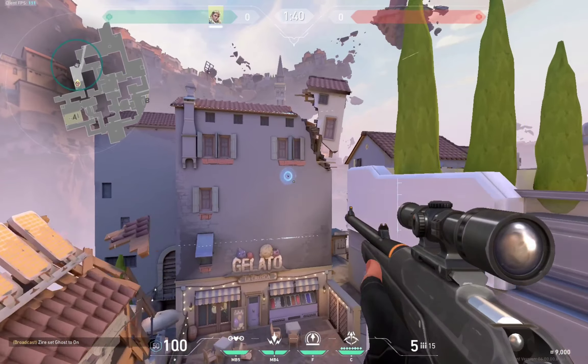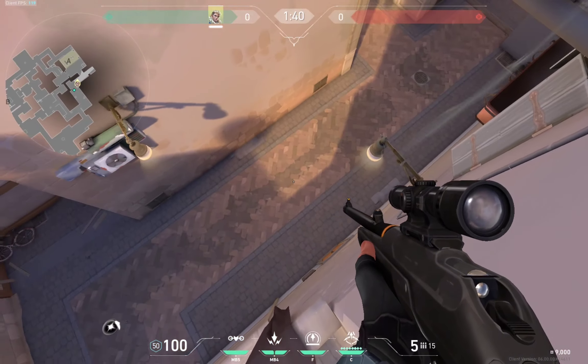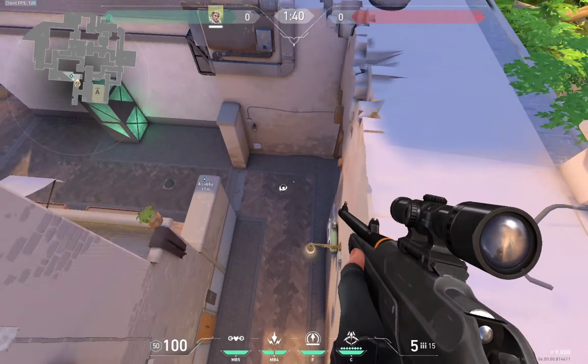The next one, you're going to be aiming right here. It's almost the exact same as the last one, but it'll show you if they're pushing up A main rather than just sitting there. This is what you'll be able to see — a bit of this back area and A main if they're pushing up.